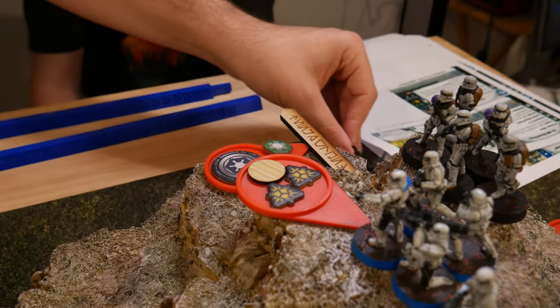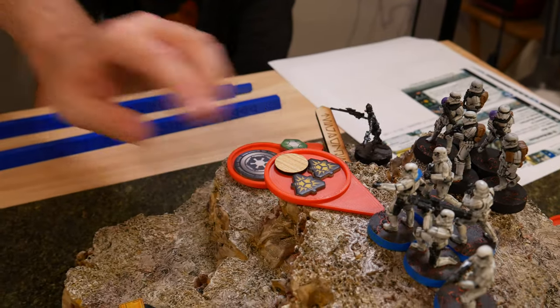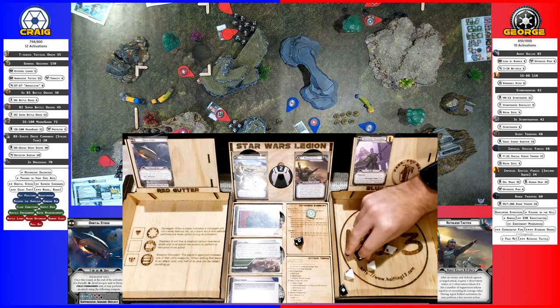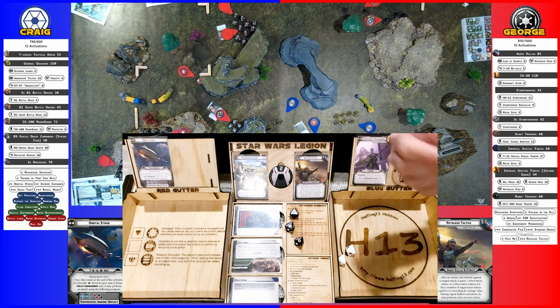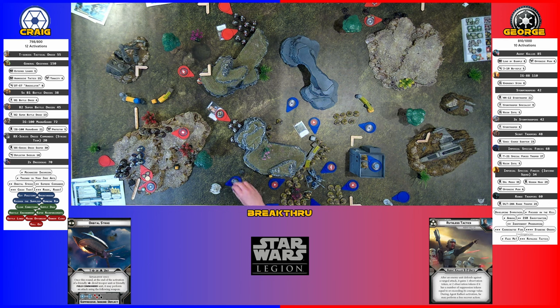IG-88 is going to go. He's going to fall first, but after he's done falling, he's going to aim and then he's going to shoot everything into that Droideka again, with the crit and everything. So there's three crits so far. I'm going to aim. But nothing. So three shields. Assuming you want to spend the shields? No, I'm going to dodge. Three shields. And you also get an observation token. Oh no, I've been observed.